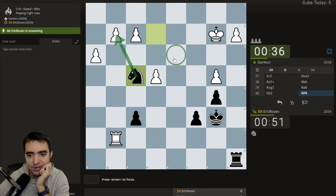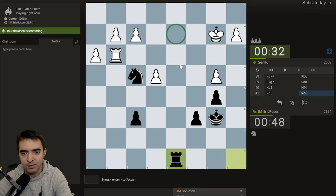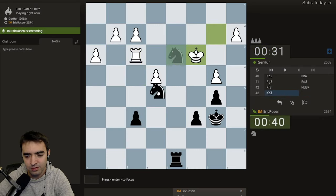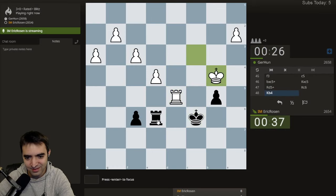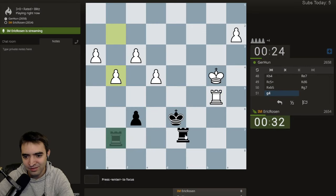Threatening mainly g3, now threatening rook d2 — that's a good move. Let's swing over. No, I just blundered a knight — that's so bad. Now I have to resort to dirtiness. I just blundered my knight. I'm only down four pawns.